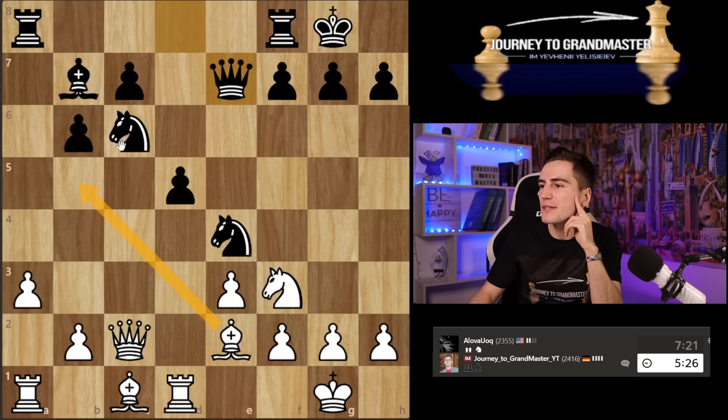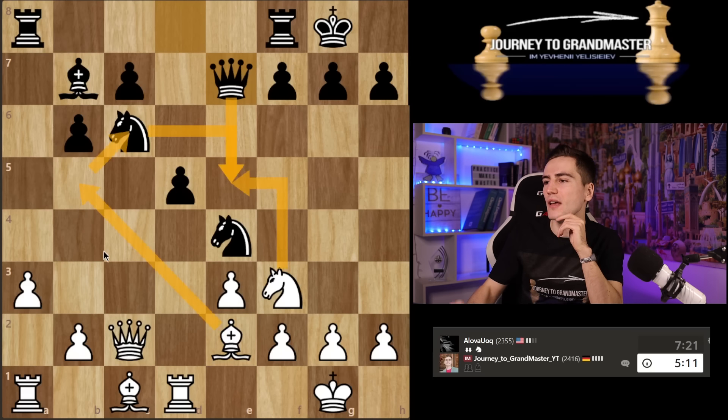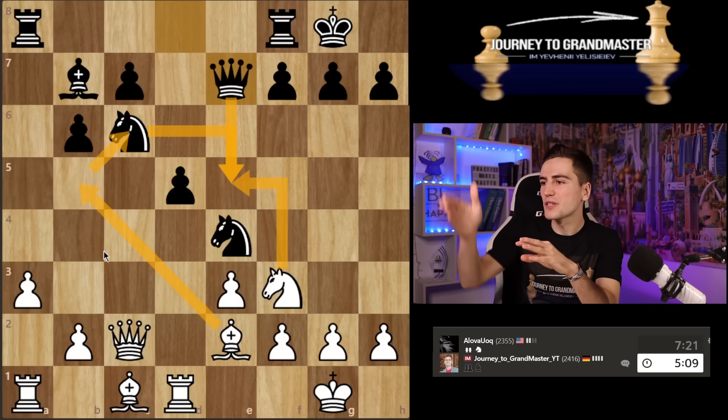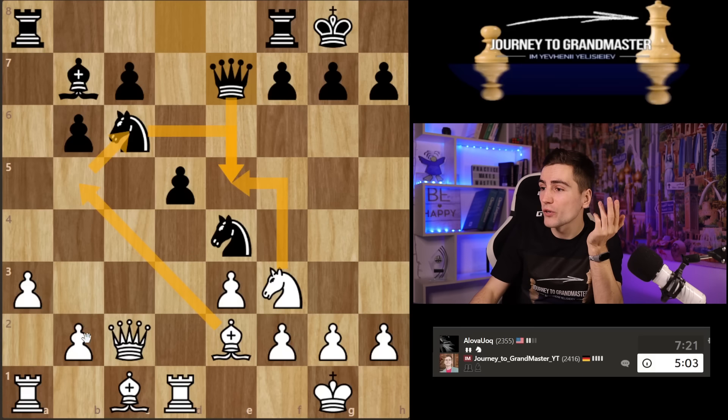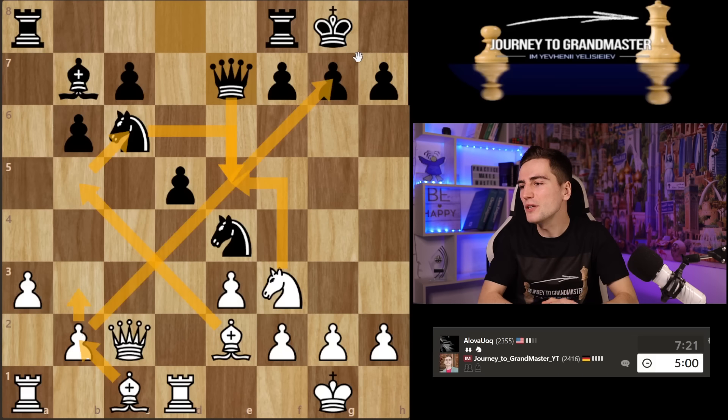I like everything except knight a7. Or actually knight d5 is also an idea — I have takes, takes, and then bishop c6. What I want is to prevent c5 — once he plays c5, he has quite a good chance. And yes, I always want to somehow place my bishop on b2. That is my golden plan.